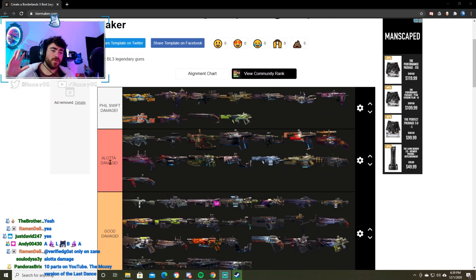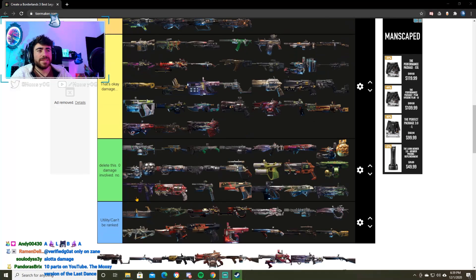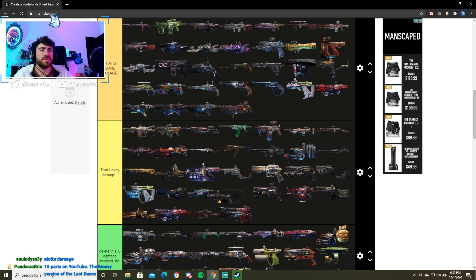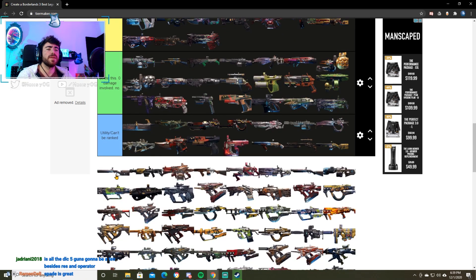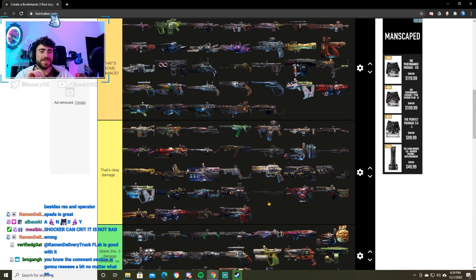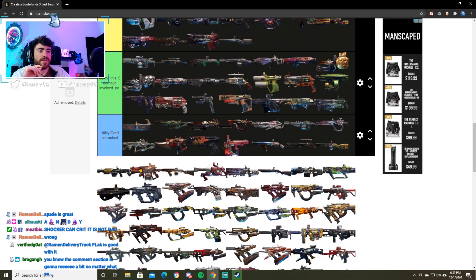Next up we have the Spade. Cool weapon with some For the Road. Overall not super impressed with this thing. I think it's a little bit better than some of these okay damage, so I'm going to be putting it in some damage. That's a pretty fair spot for that weapon. Next up, TK's Wave — I love TK, don't get me wrong, but this weapon is booty. Absolute booty. We'll put it in okay damage.